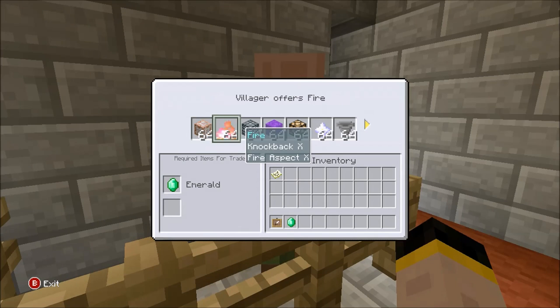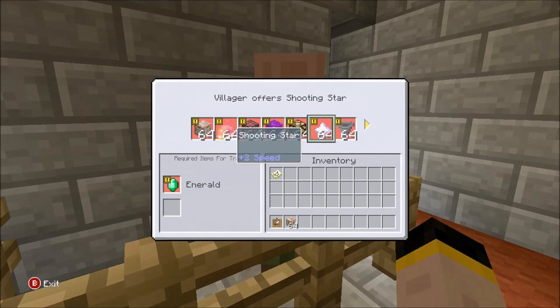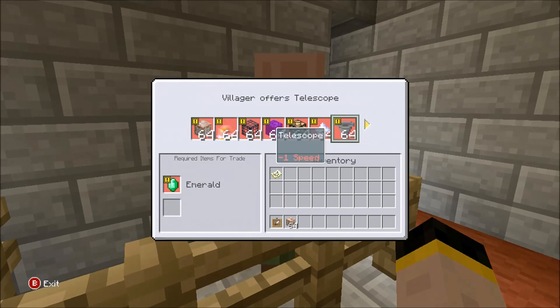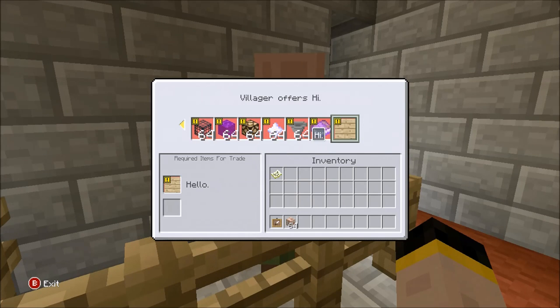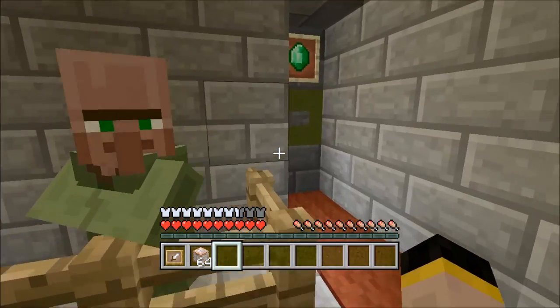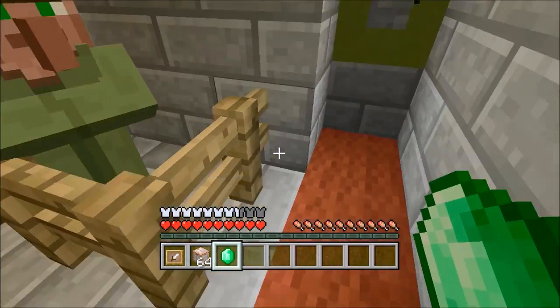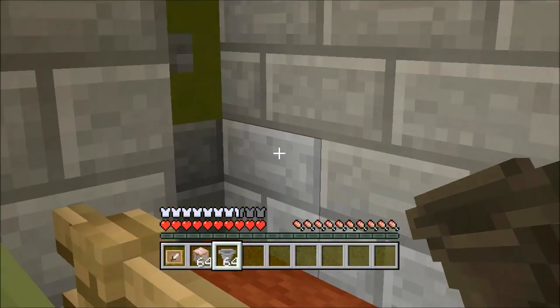If we speak to this villager he will sell us command blocks, some fire which does Knockback X, Fire Aspect II, monster spawners, a portal, a redstone lamp, a shoot and star which does times two speed, a telescope, and a powered book that does Knockback I plus one speed. And it says: hello dude, how are you doing? I'm SuperFudge, nice to meet you.